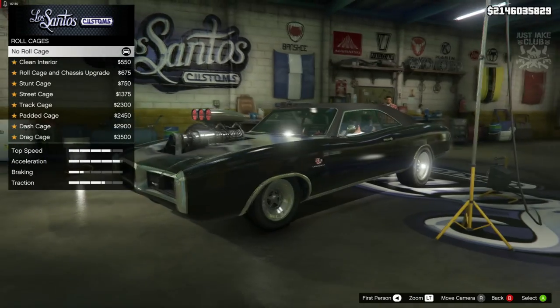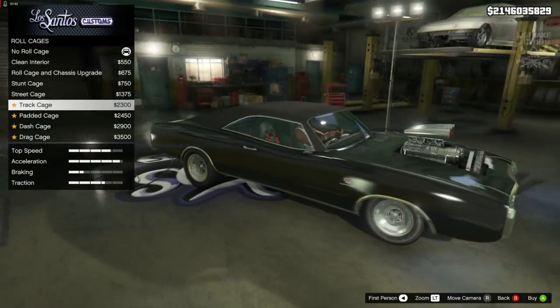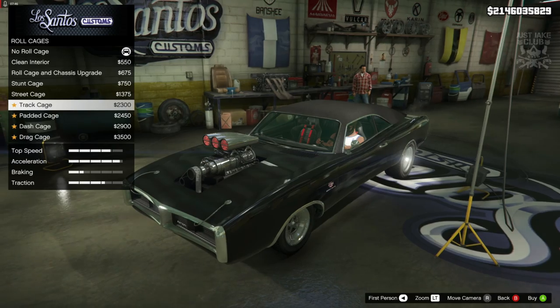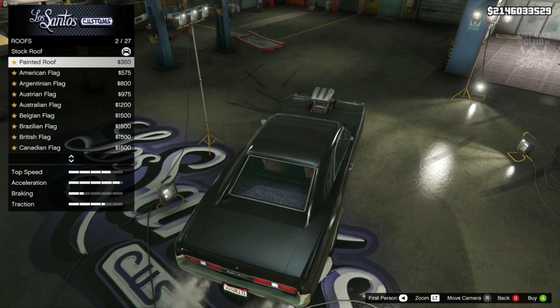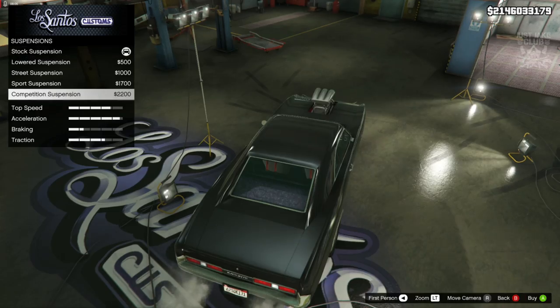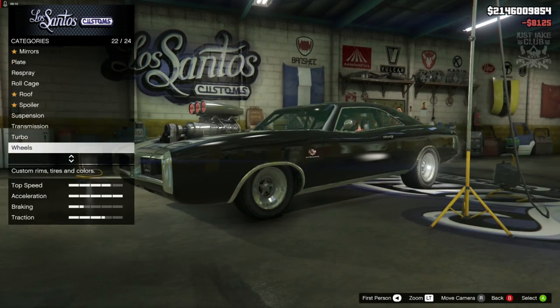Then we're going to go onto the roll cage. For this one I think we're going to go and get the track cage — I think that fits really well for what we need. So track cage is the one I'm going for. Next option we've got is the roof — we obviously want to change that to the painted roof. Toretto does not have a spoiler. For the suspension, we are going to go with competition suspension. Transmission, we obviously want to get the race transmission. And the turbo tuning.